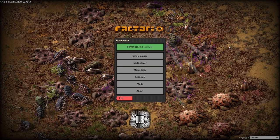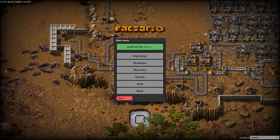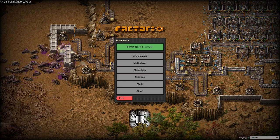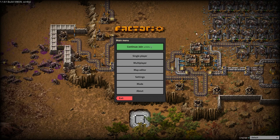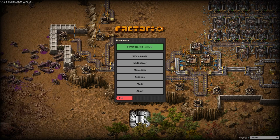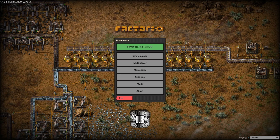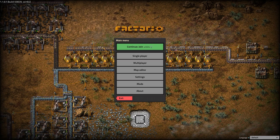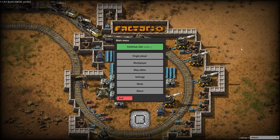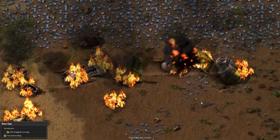Welcome back to Factorio! We are doing a Season 2, and we're going to try to get an achievement called Lazy Bastard. That means you craft things without using your actual crafting menu - you have to use assemblers. You're not supposed to use your hands.